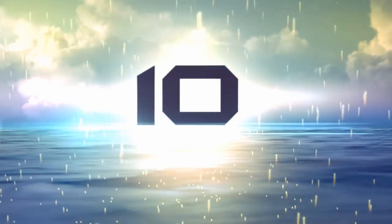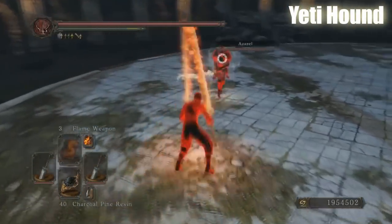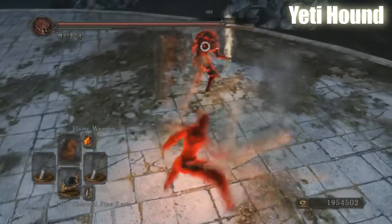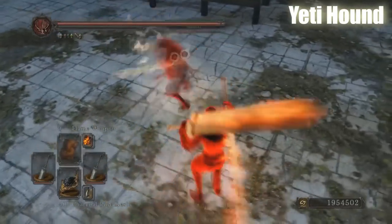Welcome back everyone to week 6 Top 10 Dual Wielding Kills, where no shields are allowed and you've got to have a weapon of some sort in each hand. As shown right here in number 10, where this player is using dual greatswords, which was actually the combination submitted to me the most, which was quite interesting.